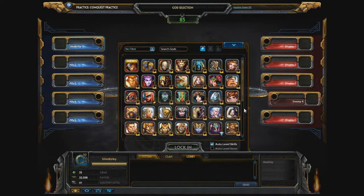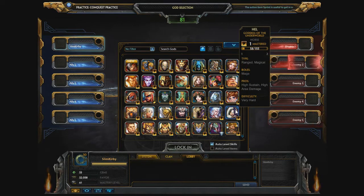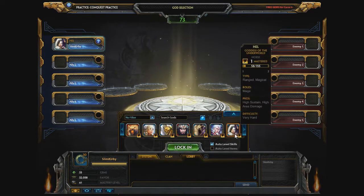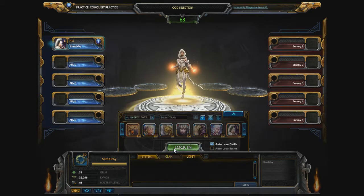We last left off at Hubwa, so we're going to move on to the next god, which is Hel, the Goddess of the Underworld from Norse mythology. So we have a ranged magical mage. Pros: high sustain and high area damage. Difficulty: very hard. I would actually agree with that.